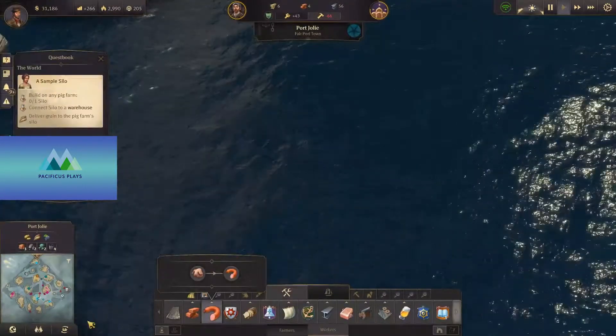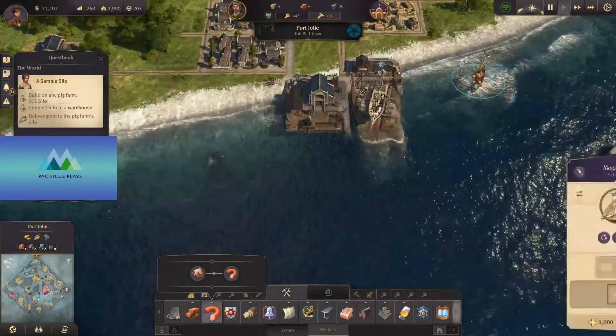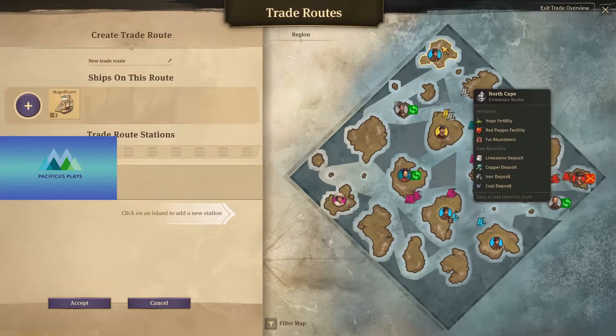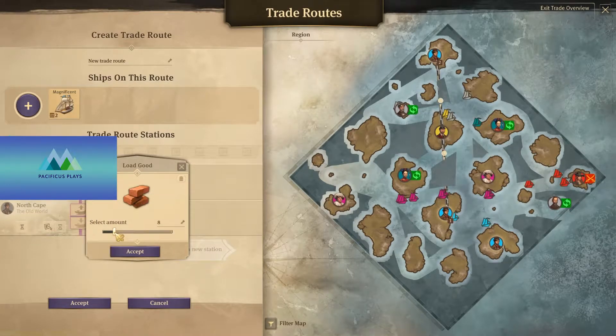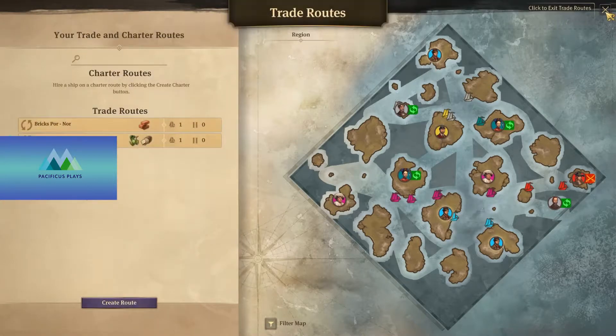So now we have one ship. We can actually start sending brick out to the far island here. So here's our schooner, the Magnificent. Let's set a trade route out — we'll go from Port Jolie to North Cape. In Port Jolie it'll pick up some brick. We don't need all that many, and this is one of those things that's going to run constantly. So we'll drop that off and let's set that in motion.